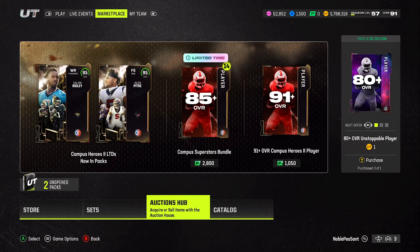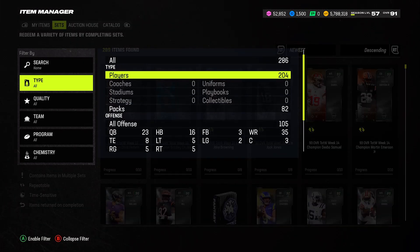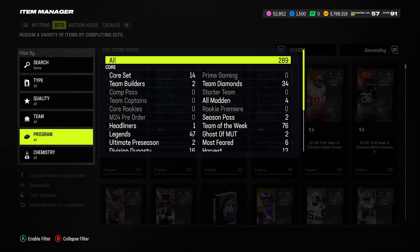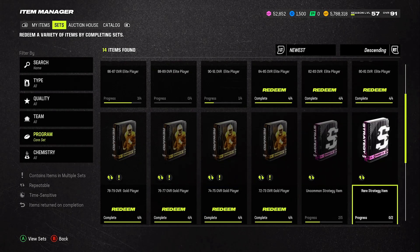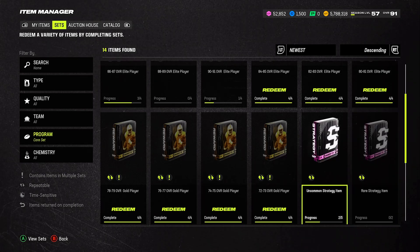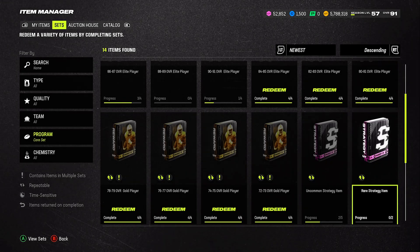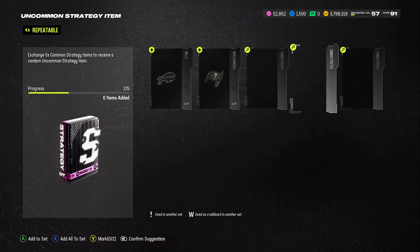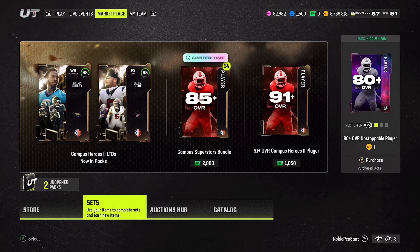So the only two ways to get strategy cards now — someone put me on to this: go to Core Items. Here we go — Core Items, yes, thank you to whoever told me that, I was going crazy trying to find it. Once you complete your daily objectives, you're going to get a strategy item as a coin quick sell. Every single day you get a strategy item — you could get a rare, an uncommon, or a common. What I do is I put the commons into sets to pull uncommons, and then I put two uncommons into the rare set to get a rare. That's how I've been getting my strategy cards.